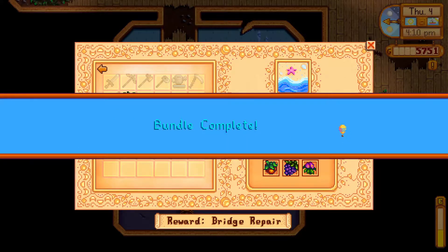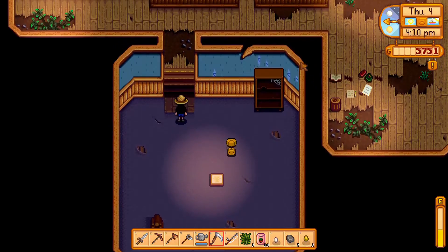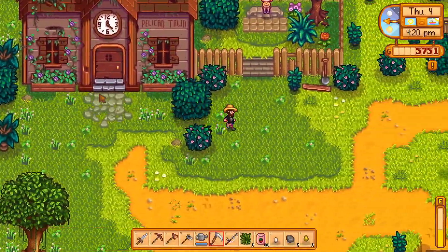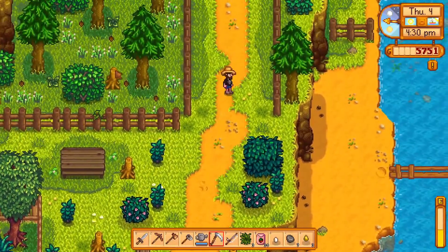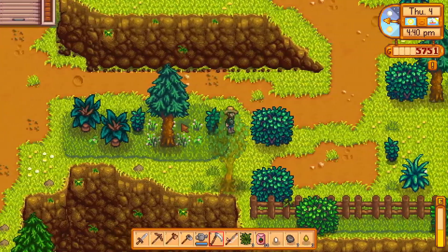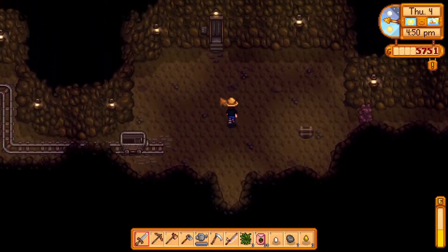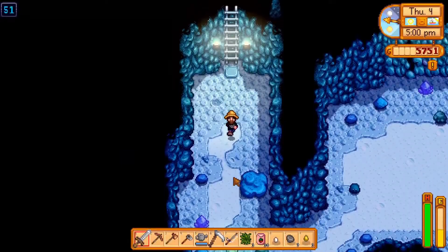What I like to do is forage for as many grapes as I can throughout the summer season. That way when fall comes in and I've reached a decent enough farming level, I can make the seed maker and start turning the original summer grapes into grape starters. Then I don't have to spend money during fall for grapes - I just plant them and get a bunch to turn into wine. Grape isn't the best thing to turn into wine, but it still increases your farming level.